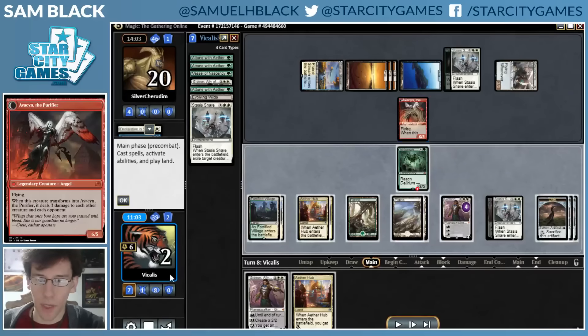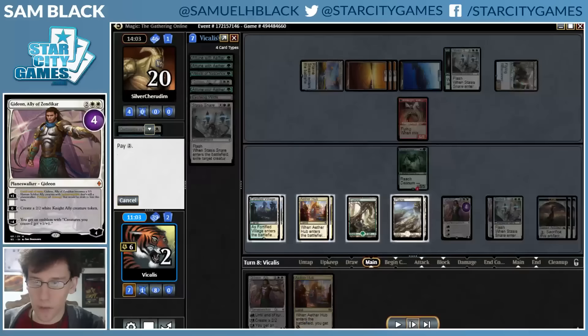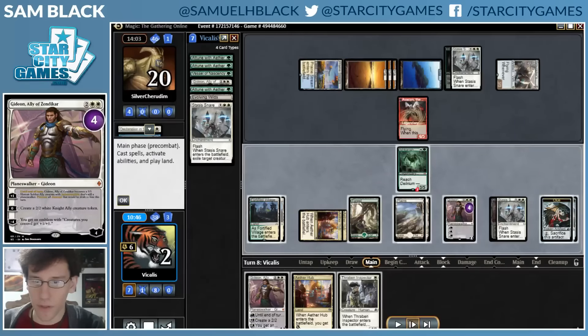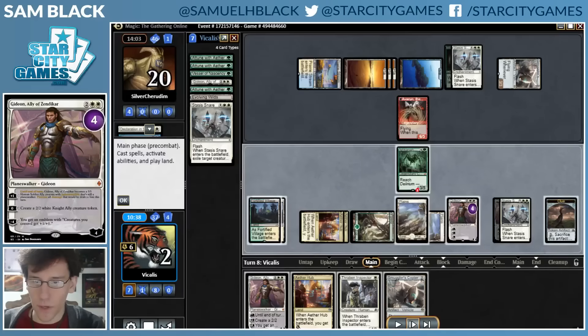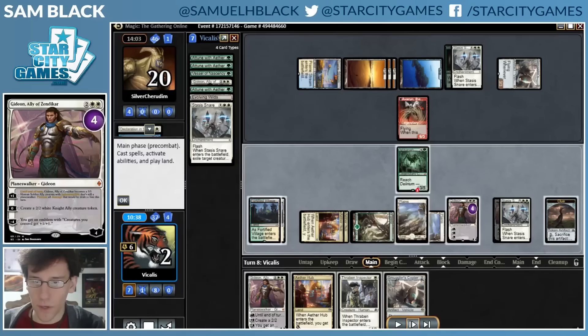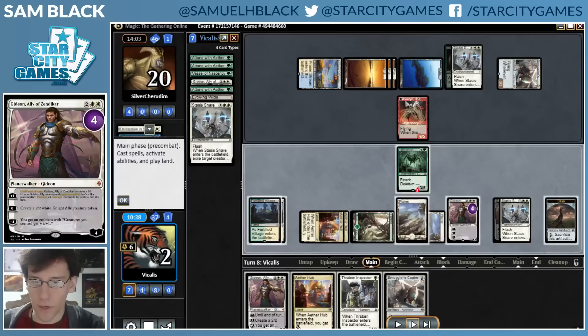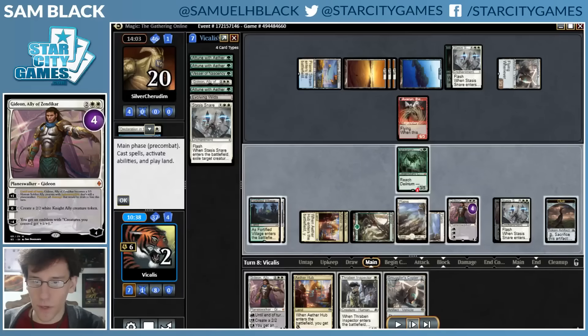So I'm at five. This Avacyn is lethal. They do not actually damage Gideon. Because if they have any creature, they now have two lethal flyers and I only have one flying blocker. So flipping Avacyn was putting me at two against two flyers with at least two power to just kill me. So I need to find an answer. Fortunately, I have three Clues, so those start getting to work. That one doesn't do it. Then I find a Copter — Copter gives me a second flying blocker, so I'm going to play it.